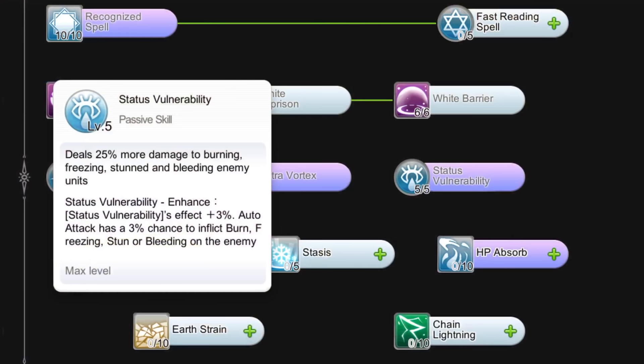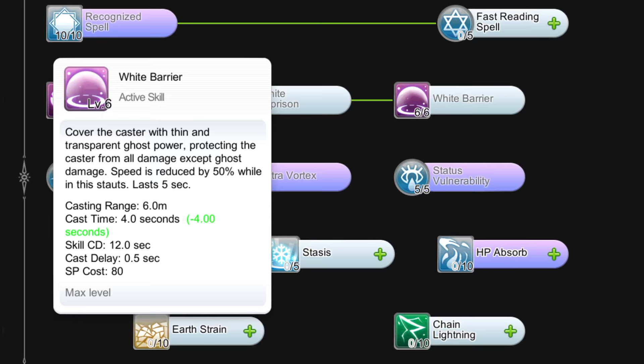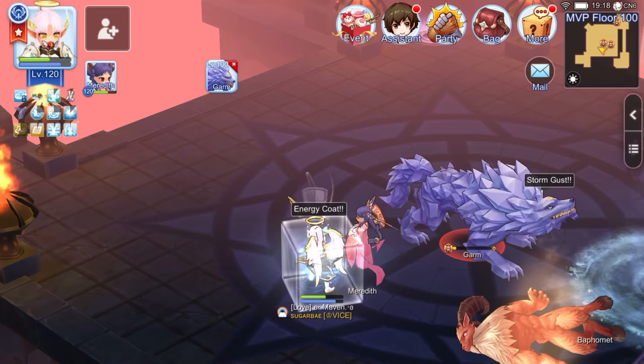Then get Level 5 Status Vulnerability to deal more damage to targets inflicted with burning, freezing, stunned, or bleeding states. If you have remaining skill points, you may allocate them on White Barrier. This skill allows us to be immune to damage except ghost element, and is a good defensive skill in case we are not able to one-hit our targets.